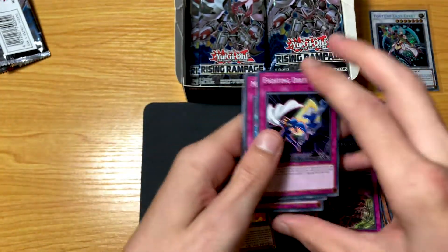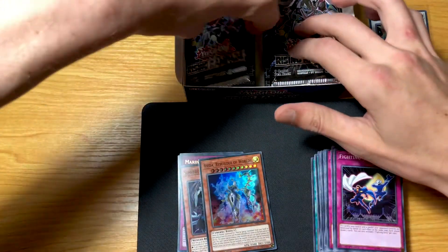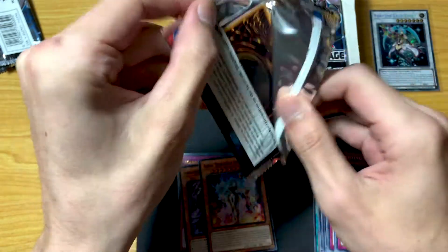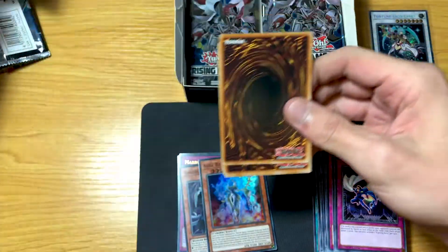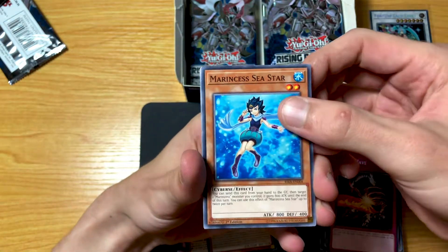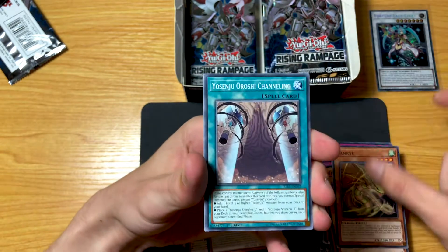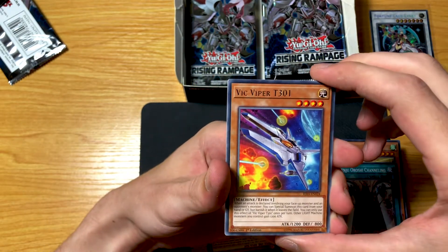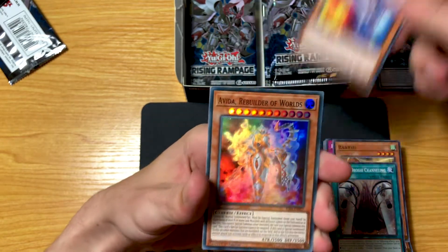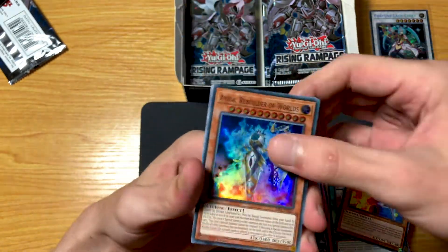I love some of the foils on some of these cards — they can make you happy when you look at them. Remember to let me know down in the comments what you guys would like to see opened on this channel. I shall try to get whatever you guys want me to open. Vic Viper T301 — and oh look at that, same pool as the last pack.